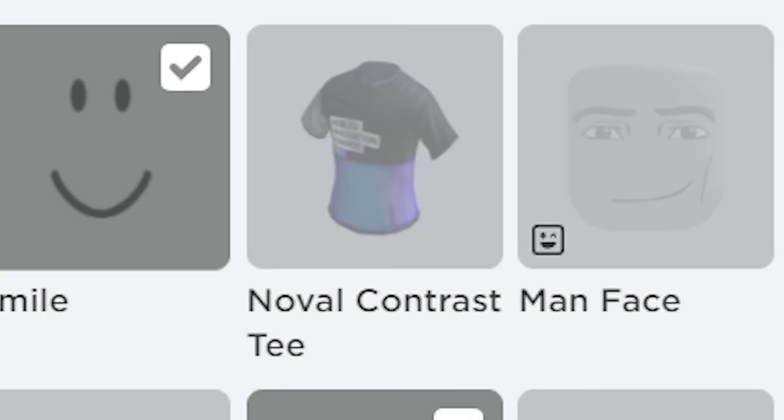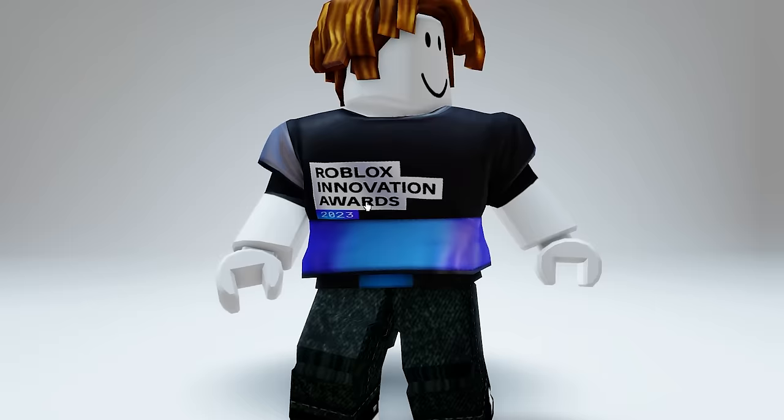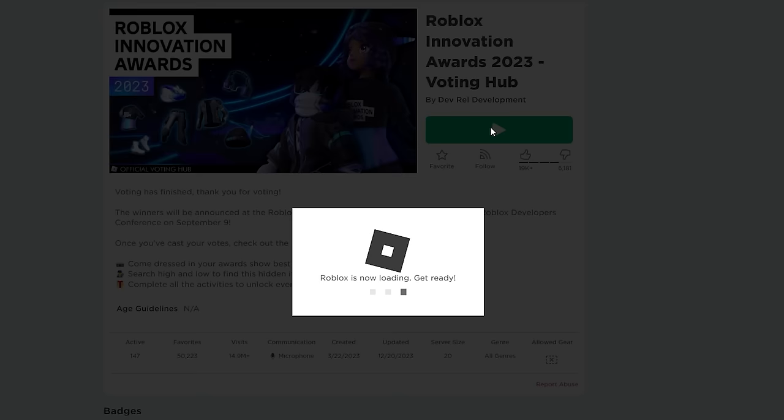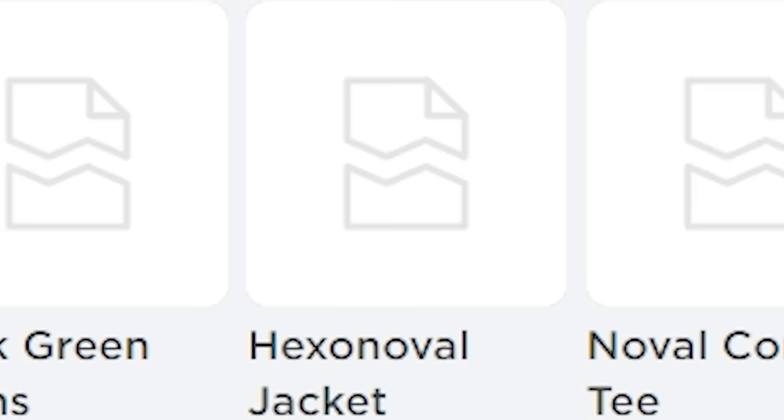You literally get the first free item just from joining the game — such a cool free layered shirt. Next, just join the game again and you will get the second free item just by joining again for the second time. You get a matching jacket with the shirt.